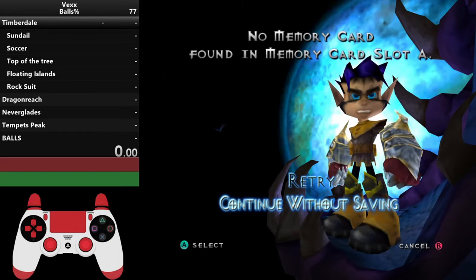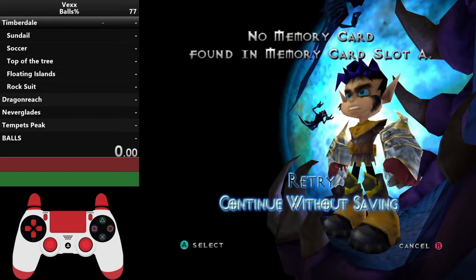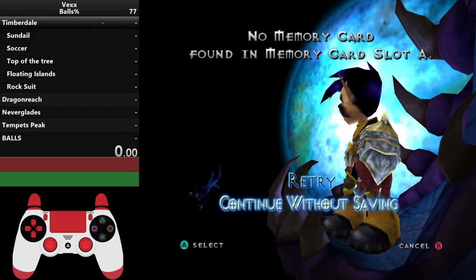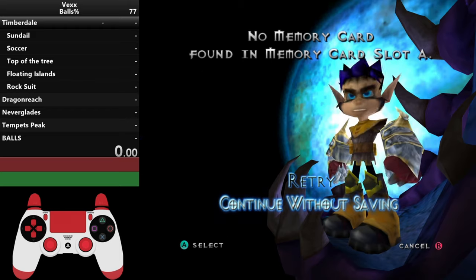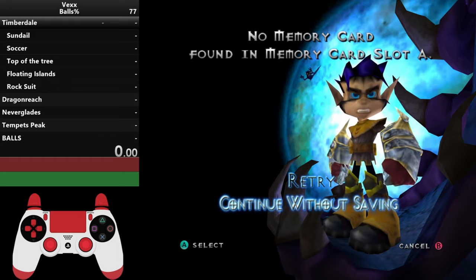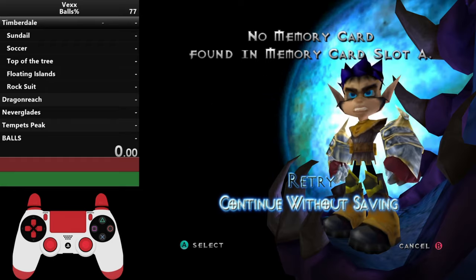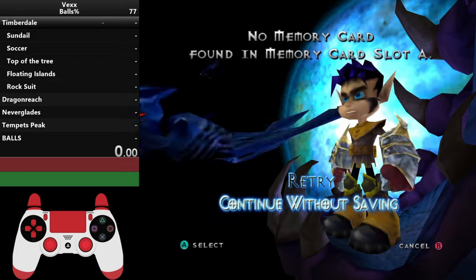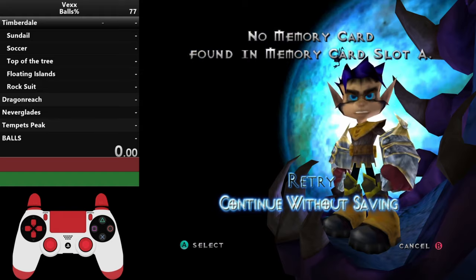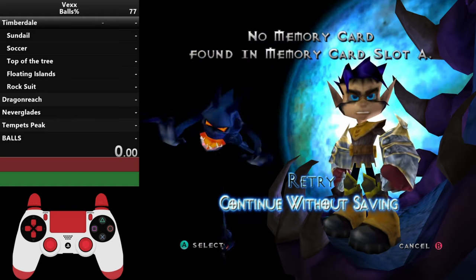Hi everybody, my name is Bell and this is a beginner guide for anybody that wants to get into speedrunning. There are two things you need to know before we get started: first, you need to know how to run Vex on a specific version of Dolphin emulator — there will be a video in the description to help with that. Second, you need to know how to triple jump with rage, and there's a video by Astreus in the description that explains how that mechanic works.